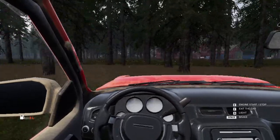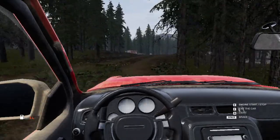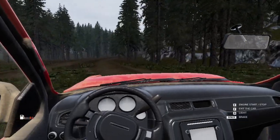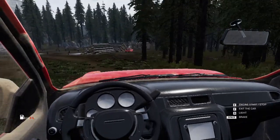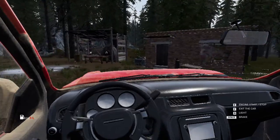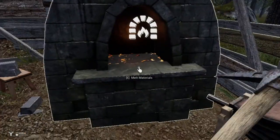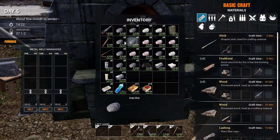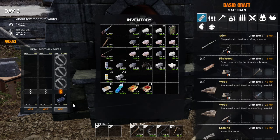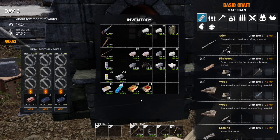I gotta go to the blacksmith station, but I don't have a blacksmith right now — it's just around the corner though. My axe was already at 30-something percent so I just replaced it. I'm gonna put this thing smelting. I got some more metal I left here. Let's put all this iron in — six, twelve — and some copper too. It's gonna take about two hours.